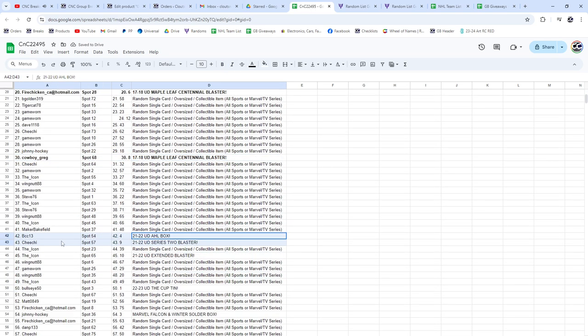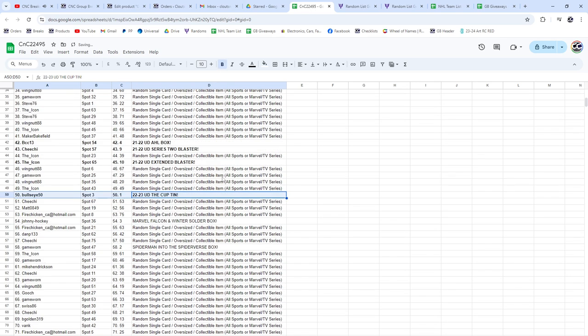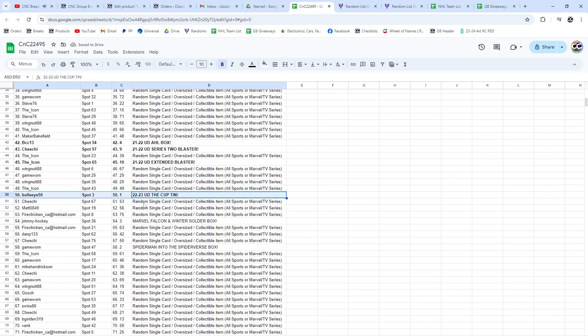AHL Box, BCC-13. The Series 2 Blaster, Cheech. Extended Blaster, Icon. Cup 10 — Bullseye!